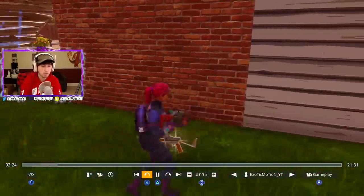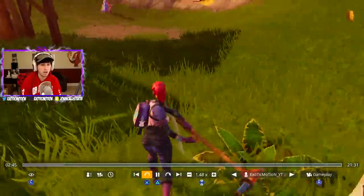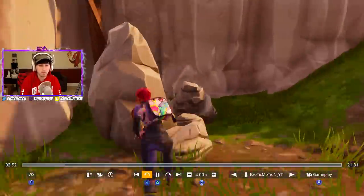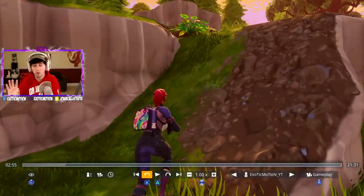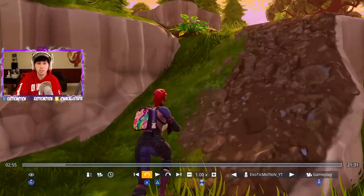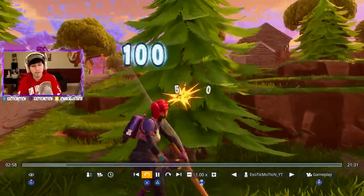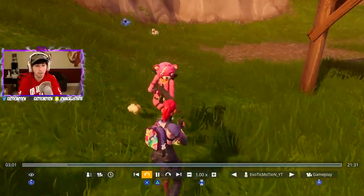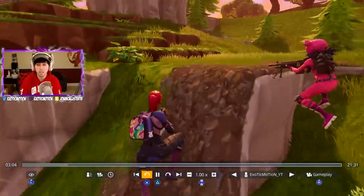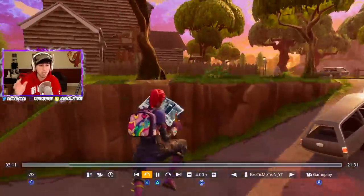We fast-forward through the boring parts. Rave actually found a llama. While he's looting the llama, I'm not going over there — if you both hang out at a llama it's extremely easy for you all to die. Instead I let Rave go get it since he spotted it, and then he shared the mats with me later. He gave me all brick and I was like just give me all the brick, don't split it, and that happened.